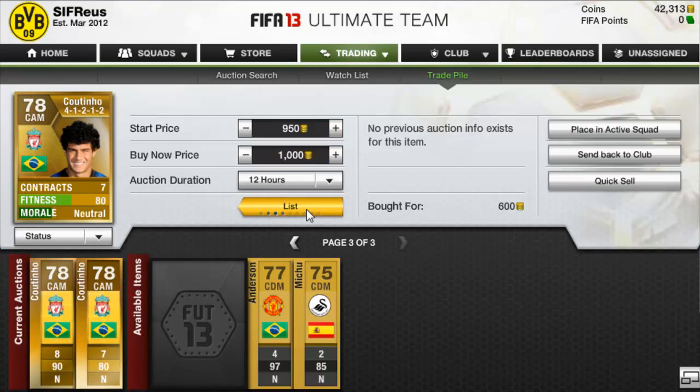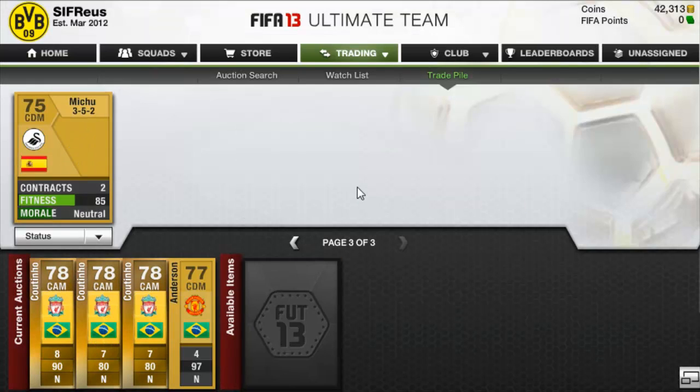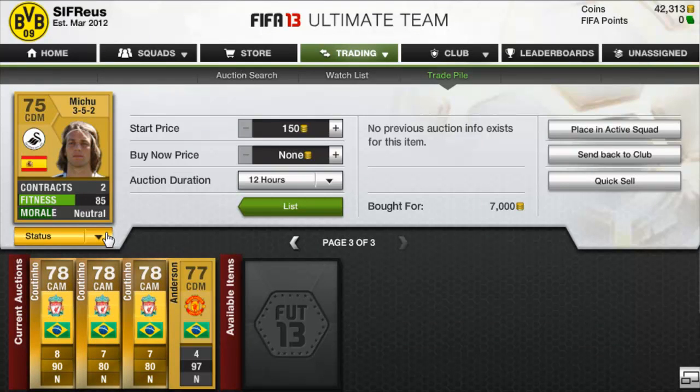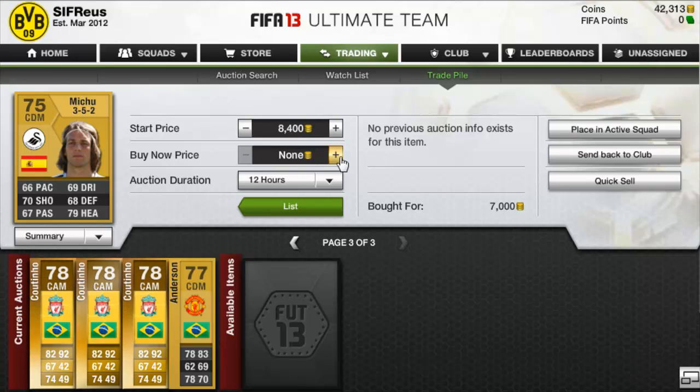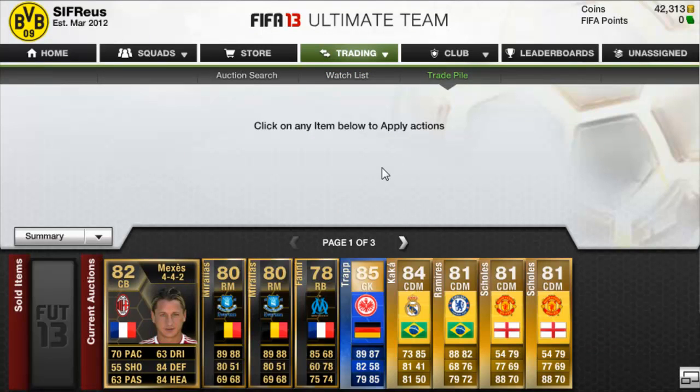We picked up an Anderson 3-5-2 CDM for Manchester United and we're going to list that one up for 2,000 coins. Then we picked up a Michu, a center defensive mid normal card — he's got two informs and a Team of the Season. I picked this up for 7,000 coins. There are no others on the market so we're going to list this one up for 8,500. I'm just going to wait for all these players to sell and then get back to you once they've all sold.